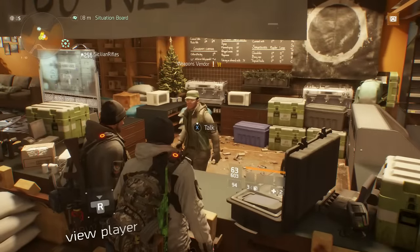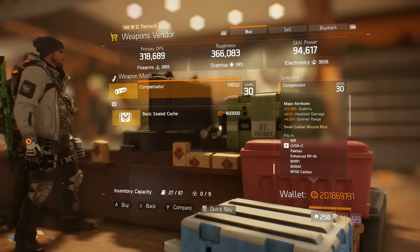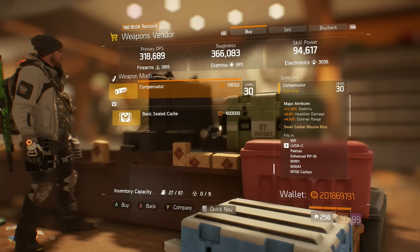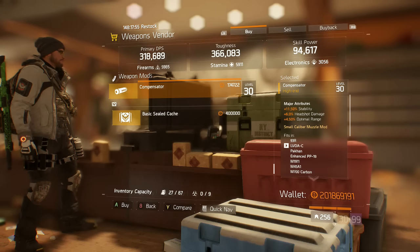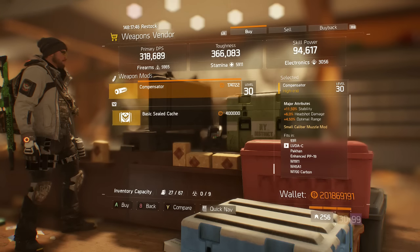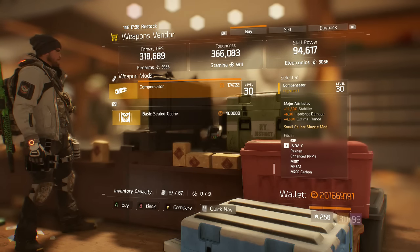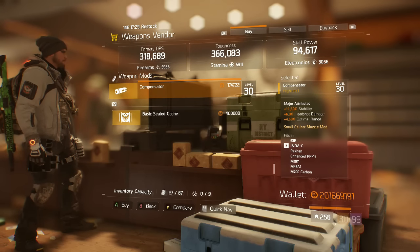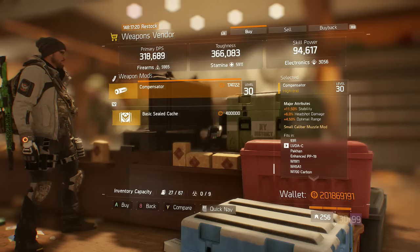Here in Kerman Station safe room is a compensator. It's not the best in class, but it has 11.5% stability, 6% headshot damage, and 4.5% optimal range — very nice. I personally use compensators on my pistol. If I've run out of ammo and something's close to dead, I'll quick-swap rather than reload. If you're looking for attachments for your pistol and don't want an Omega Rifle Suppressor, go ahead and pick this up — it's got solid stats.